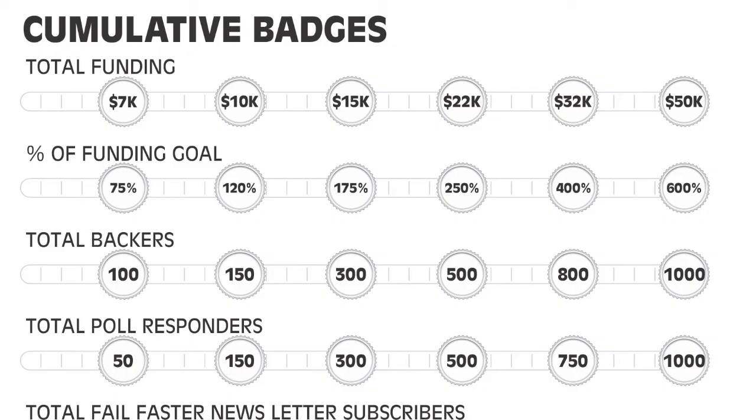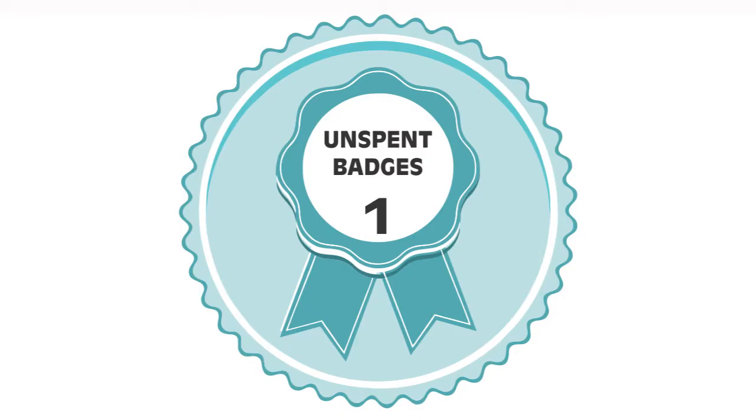Hi, I'm Jake Cormier. I'd like to take a minute to explain the stretch goals for the Fail Faster campaign. We have some progress bars on the stretch goal area. Every night I'm going to attempt to shade them in for any progress that we've made. And whenever we've made enough to get to one of the badges, that number is going to be added to a total in the unspent badge at the top of the stretch goal area.